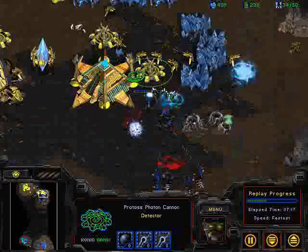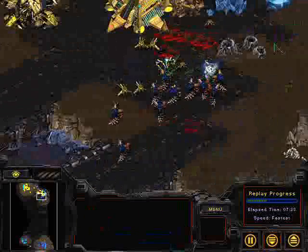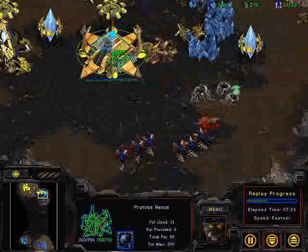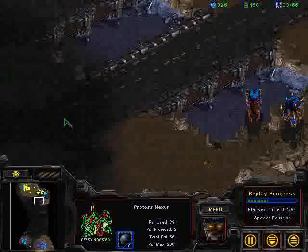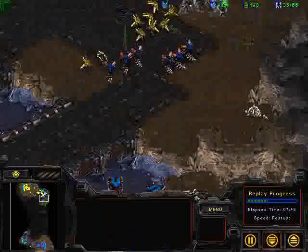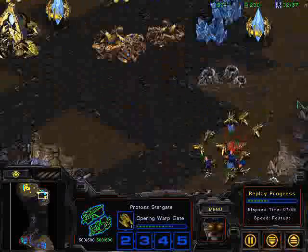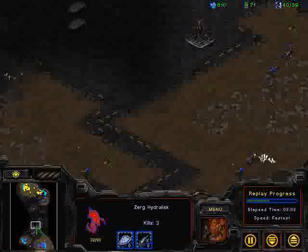This game is really open, so I can just push my Hydralisks in and force this player to react. At this point I was able to destroy the Nexus, which was the primary objective. The Zerg goal here was to take this position first since they have the earlier units, while the Protoss decided to go defensive and build toward a massive counter-attack.